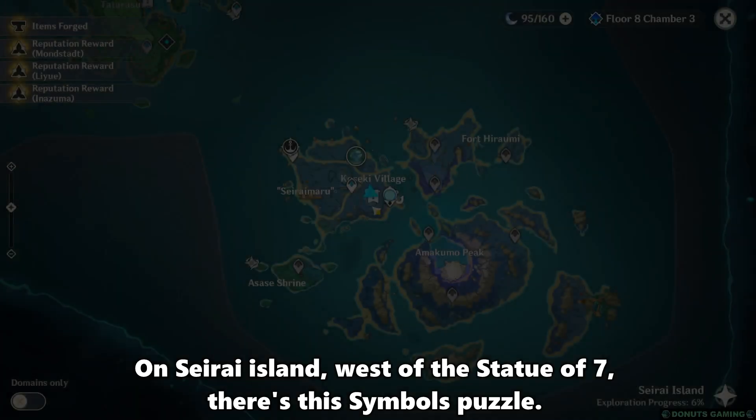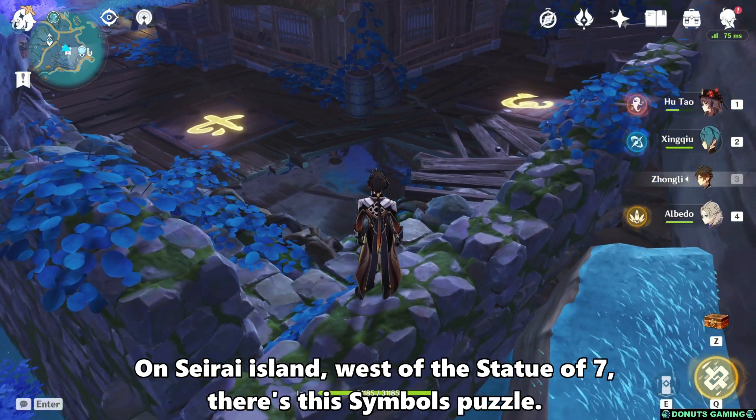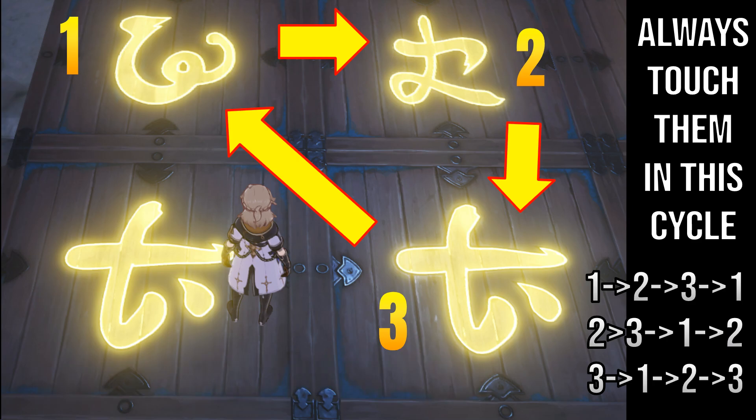Hi everyone! On Sarai Island, west of the Statue of Seven, there's this symbols puzzle. In your inventory, there is a picture which gives a clue on the symbols order.